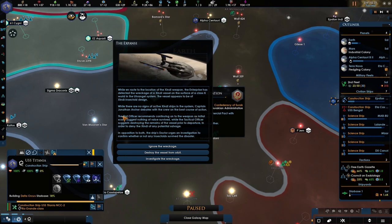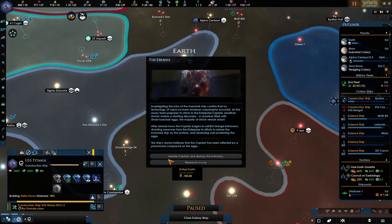Captain Jonathan Archer debates with the crew on the best course of action. The First Officer recommends continuing on to the weapon, as initial scans suggest nothing of value survived. The Tactical Officer suggests destroying the remains of the vessel prior to departure in order to deny the Zindi any potential salvage. I'm thinking about going with the Doctor's urge to investigate and confirm the insectoid survival as a disaster, so we're going to be investigating.